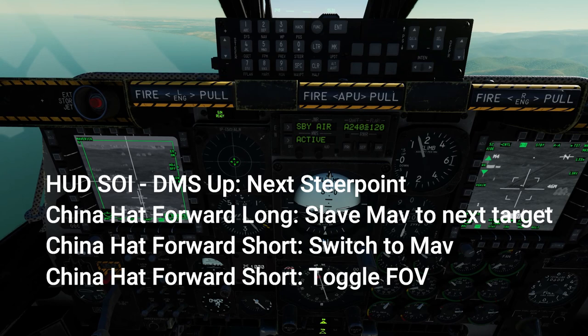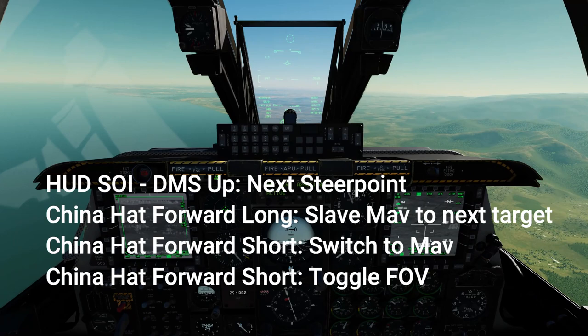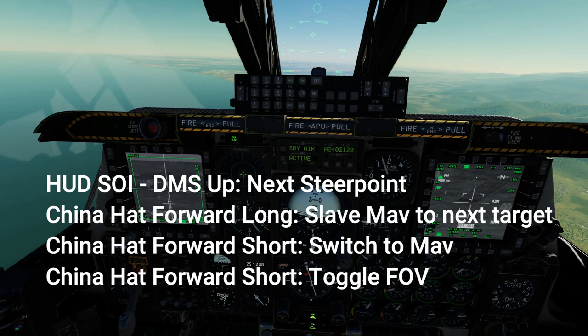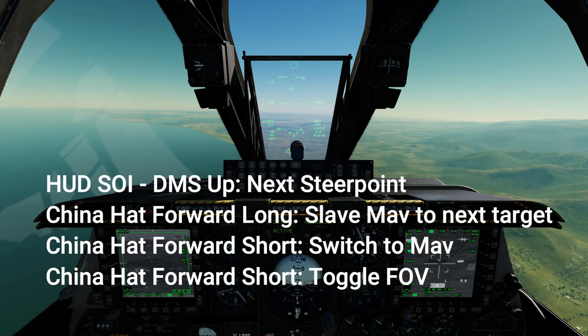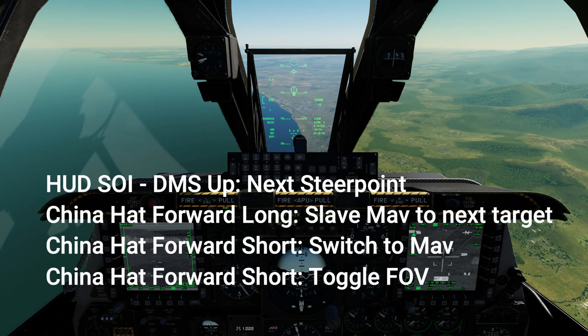First we switch to the HUD to select our next steer point. Then we use China hat long forward to slave the Maverick to that new target. Then China hat short forward to switch to the Maverick, and China hat short forward again to switch to the narrow field of view. Now all we need to do is move the Maverick a little bit so it latches onto our target and we can fire, then go back to the HUD, switch to the next steer point, and repeat for the next target.